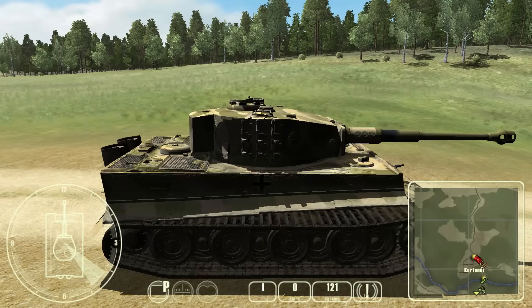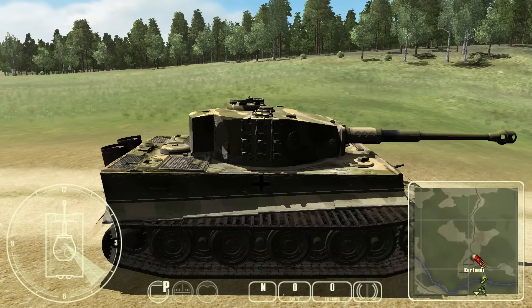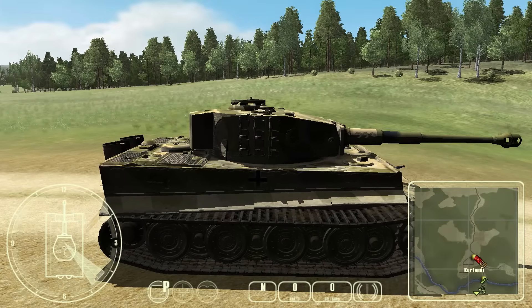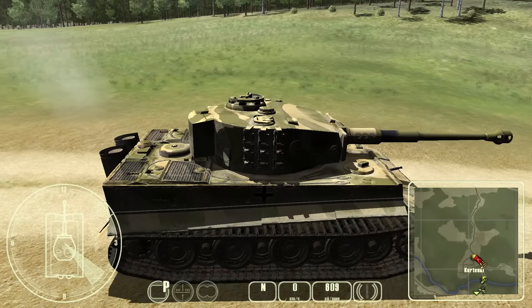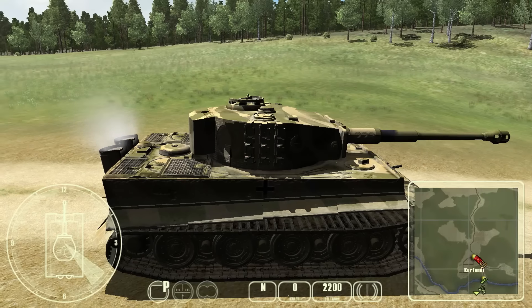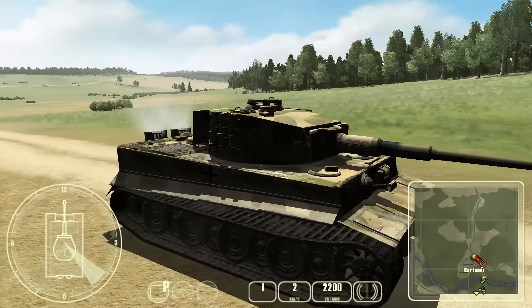One thing to show right off the bat: if we try to put it into first gear, she stalls. Needs a little bit more power than that. Also the parking brake is on — you press spacebar to turn that on and off. Even with 600-something RPMs, she just can't get going yet. Not only do you have to control the engines and the gears, but you also have to control the RPMs as well, possibly while in the driver's seat. Let's increase those RPMs to max — 2,200 — and pop her into first gear to see how fast this tank can go.